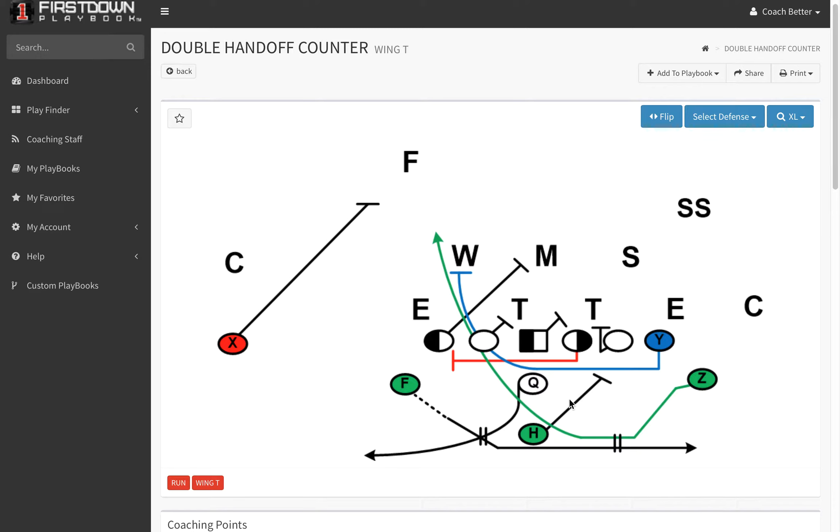In this football play, the quarterback will open up to the motion back, and the motion back won't go that far in motion, obviously, so this handoff can take place. The quarterback will hand the ball over the top to F. The F will take the football and not tuck it, but have the ball in its inside hand to give to the Z on an underneath handoff.